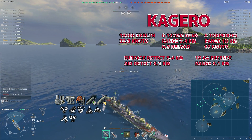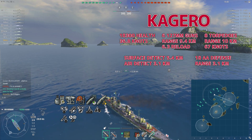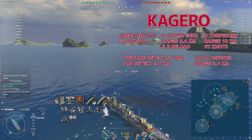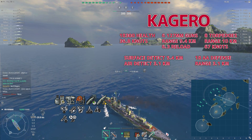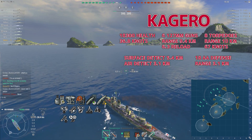This is Noltser and this is the future tier 8 Japanese destroyer Kagero. She has 18,300 health, a top speed of 36.8 knots, six 127mm guns, eight torpedoes, a surface detect of 5.4km, and 18AA defense rating.